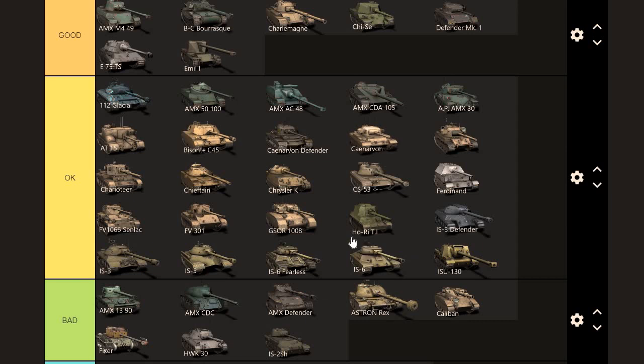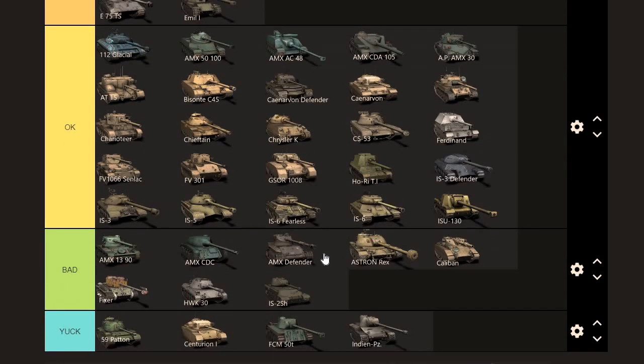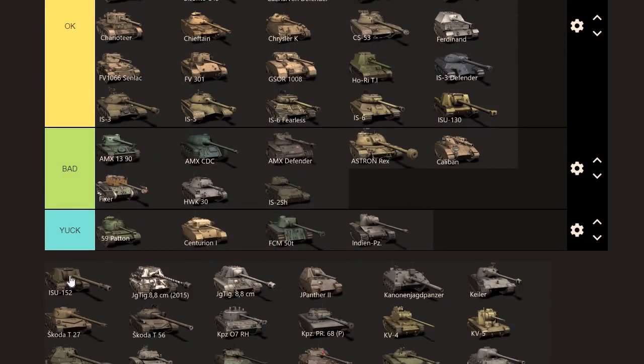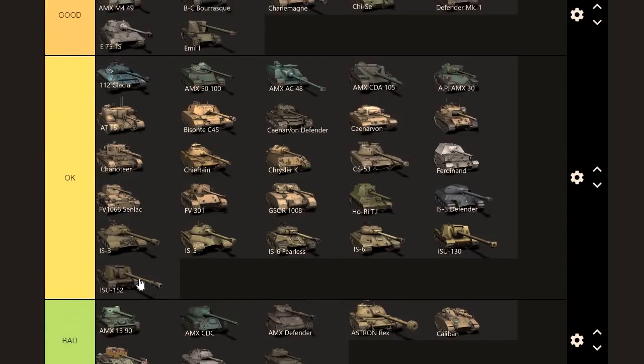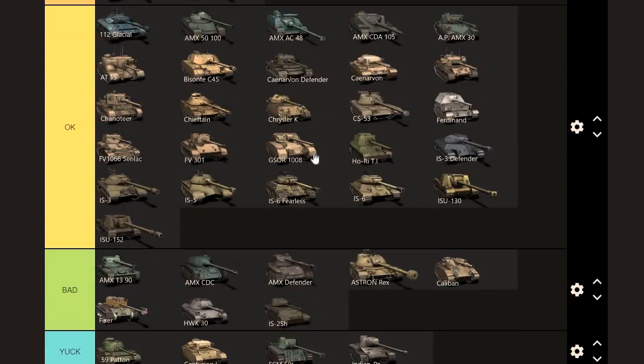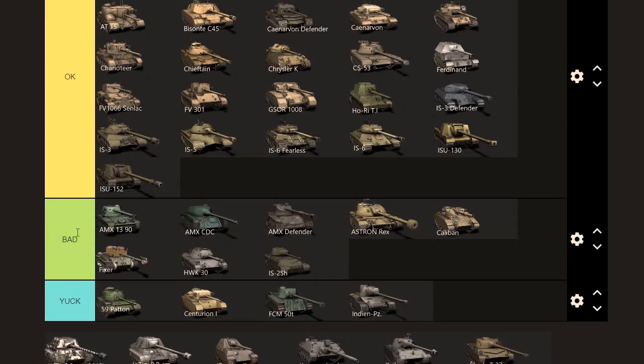IS-6 price: around 4k — it's one of the old crowd, worth around 4k. IS-130 is improved — I think this is worth around 5k now and you'll be able to get it for 4k. IS-152 — good tank, you'll be able to contribute to the team for sure. You might be able to do great damage, but it really depends on how things shake out in the game.